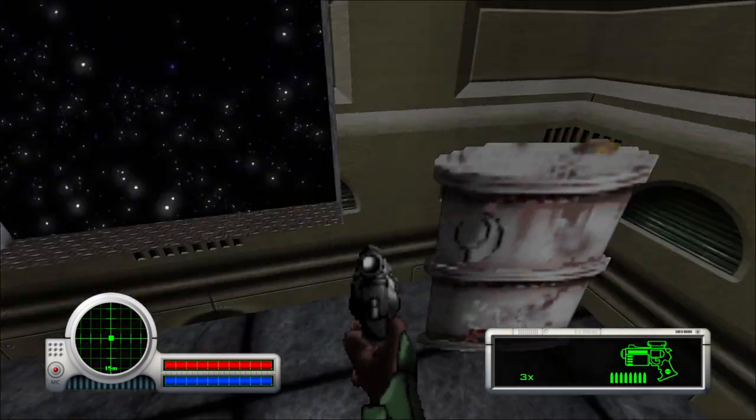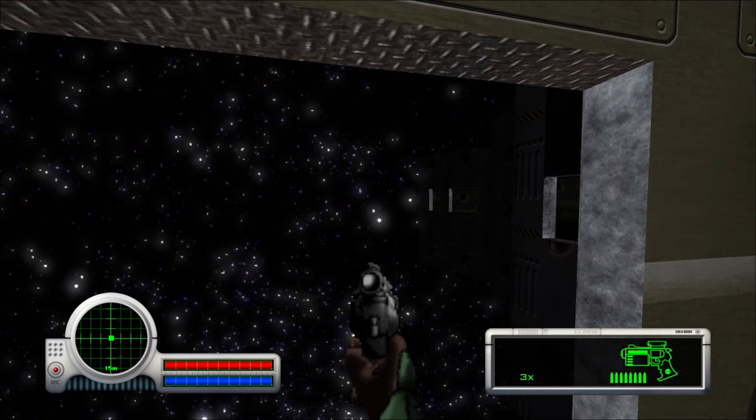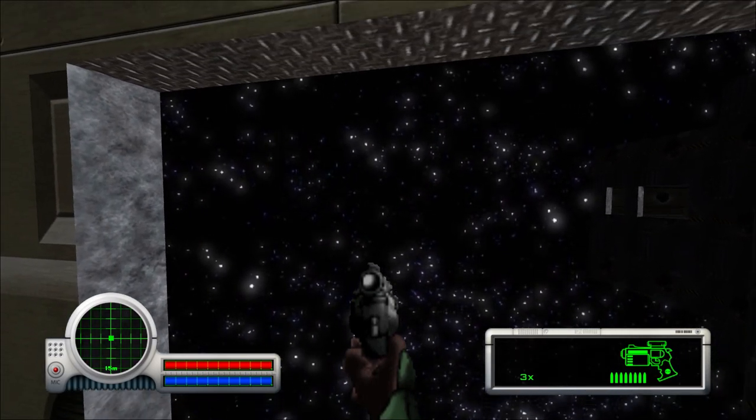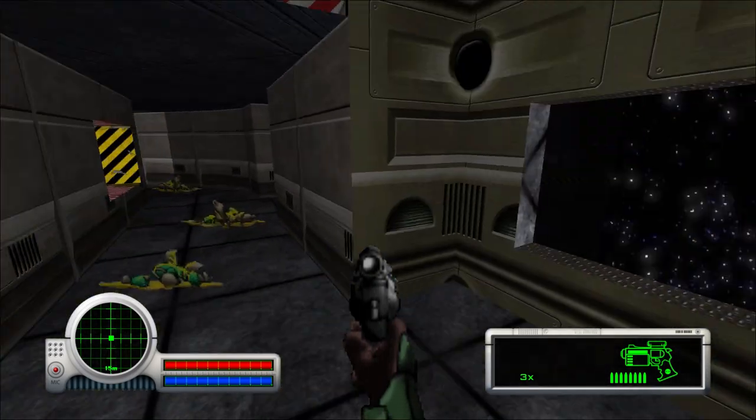Look at this barrel — barrel looks amazing. Look outside. The Aleph One engine enables bloom, so imagine that without bloom. It's just like a whole bunch of random dots — like you just selected the paintbrush and clicked randomly. That's exactly what that is.